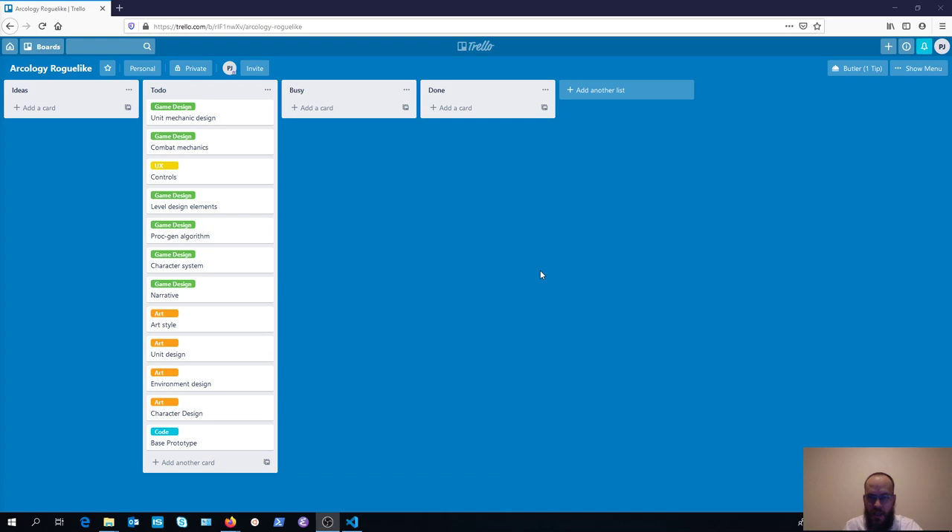Welcome to the first stream and first episode. The basic idea is we're going to go through the process of building a game. It's going to be a typical roguelike kind of game, but we'll play around with the mechanics, the setting, and different things we want to do. This whole series explores the entire process of game design and game development.